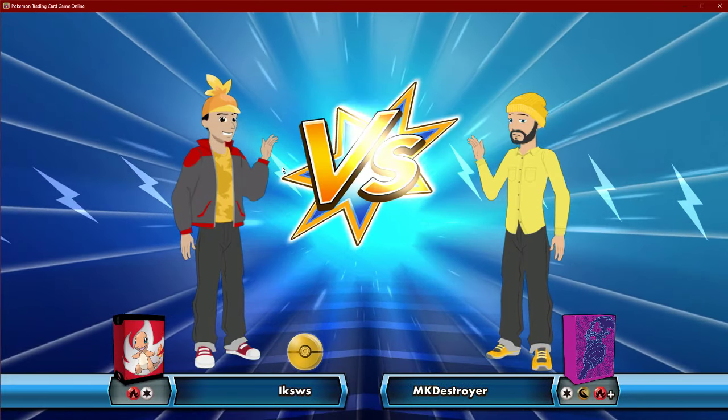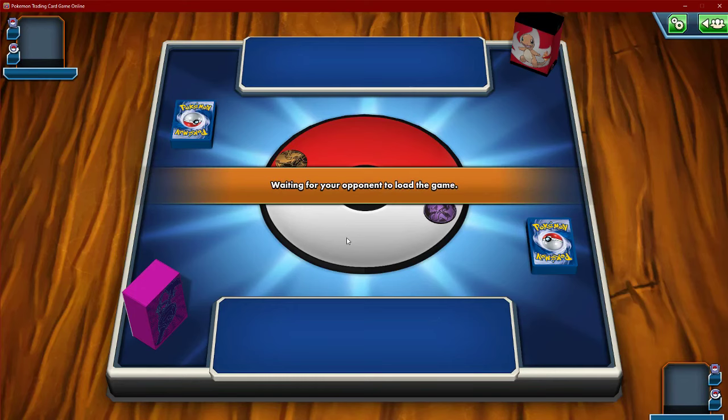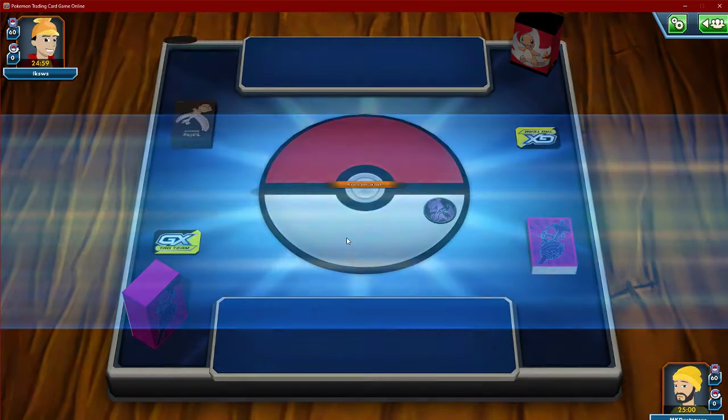Fire, Normal, fresh Haxorus... Snorlax, Eevee — we'll see. I doubt this is post-rotation now.